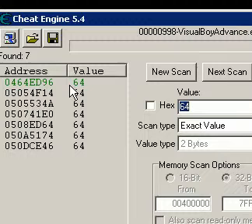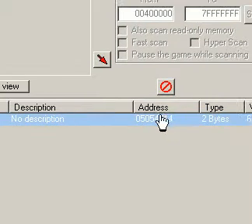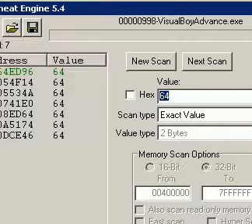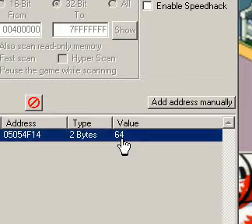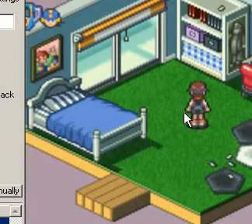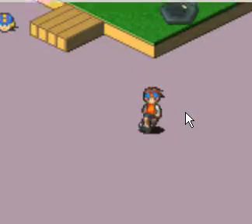Now we can start sticking them into our main memory. I already took it out — this is the one. You can stick them all in and try putting them all down to 0 or 1. What we're going to do is change it from 64 to 0. Now that it's 0, we freeze it. Let's check. Lan is currently walking — and right through the wall.